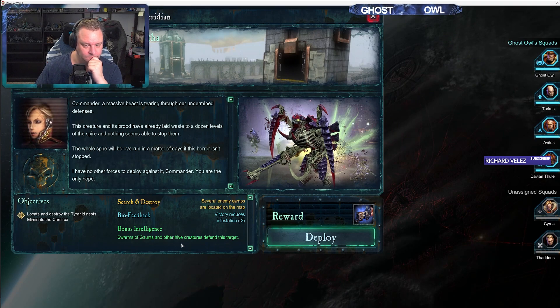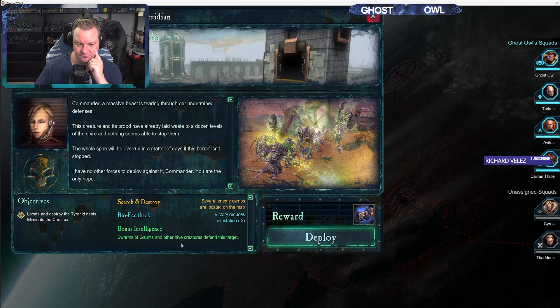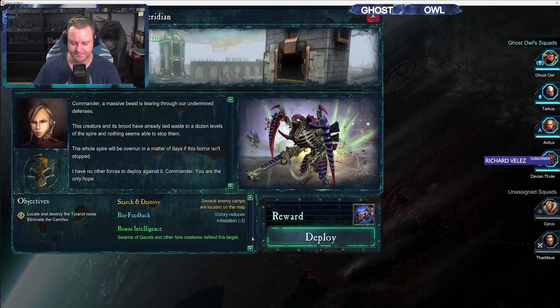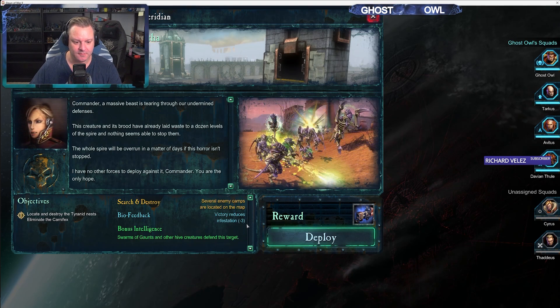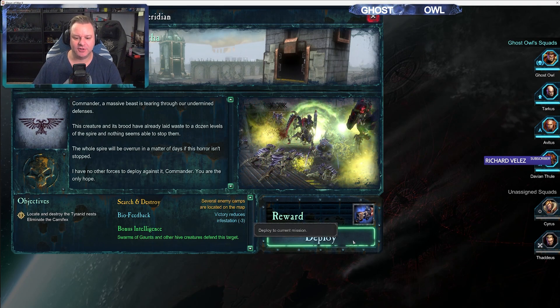Commander, a massive beast is tearing through our undermined defenses. This creature and its brood have already laid waste to a dozen levels of the spire and nothing seems able to stop them. The whole spire will be overrun in a matter of days if this horror isn't stopped — I have no other forces to deploy against it, Commander. You are the only hope. We are coming to the back end of this campaign now, so we haven't got that much further to go.